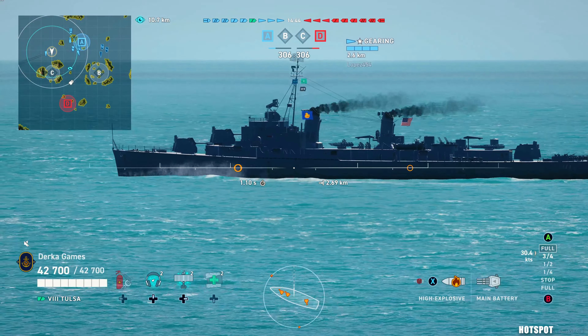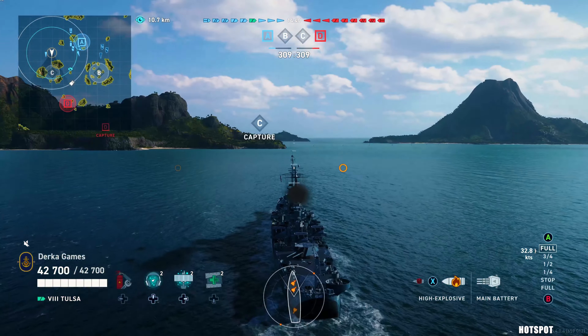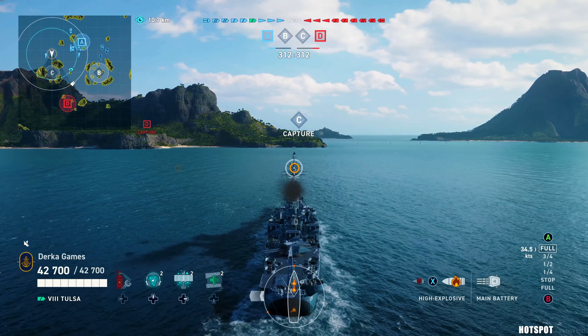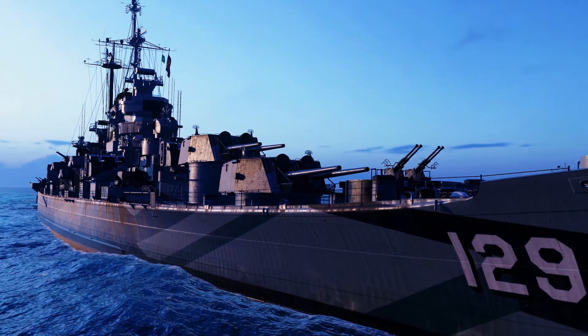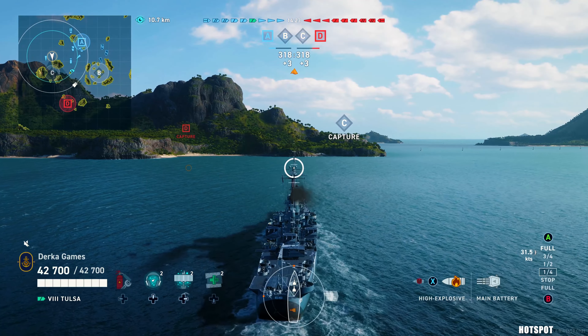Tulsa is the new campaign ship at tier 8. It's an American heavy cruiser and pretty similar to what we know and love if you have played up the American heavy line — ships such as Baltimore, Wichita, Rochester. She has a little odd design though: only 6 guns. They are autoloaders so they have a fast rate of fire — 5.8 seconds stock, kind of like a Des Moines feel.